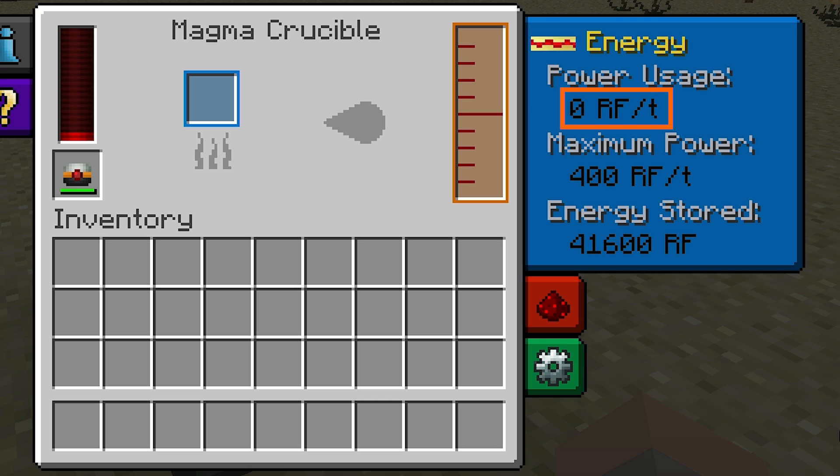However, as the buffer decreases, the power consumption and operating speed will also decrease. So it's always best to keep its internal buffer full. You can do this quite easily by connecting energy conduits that are being directed from some kind of energy cell.